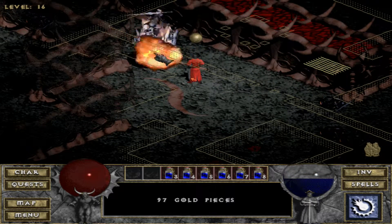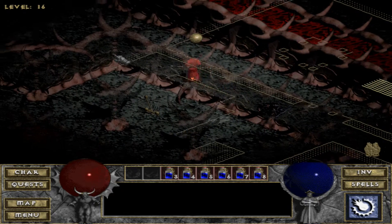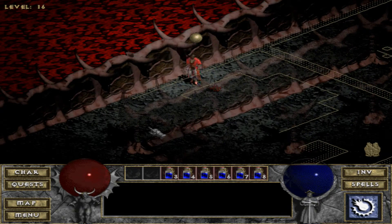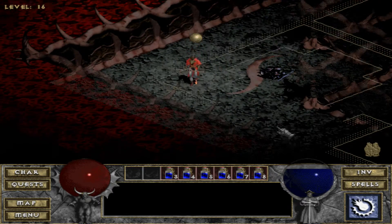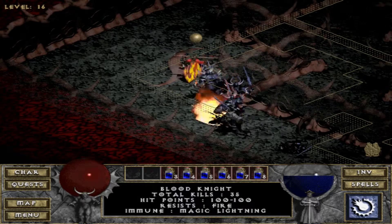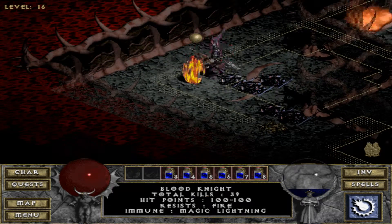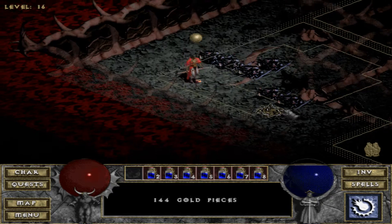He got blocked by the wall — frustrating when that happens. I'm going to have to go back to town pretty soon to get some more potions. There's that other lever — I could use my telekinesis spell to hit it from here, but there's really no point. I just want to make sure I clear out everything anyway. Hopefully I can get a level before I fight Diablo. Let me check a couple potions.